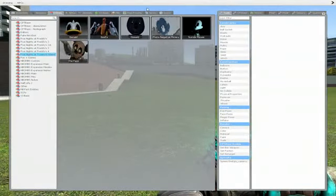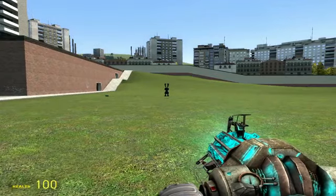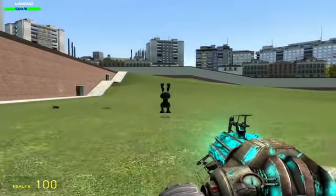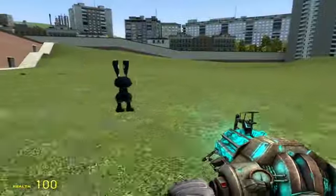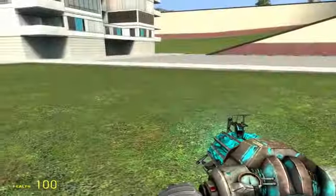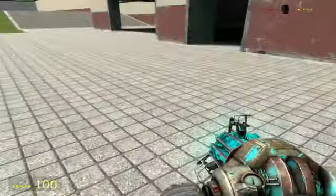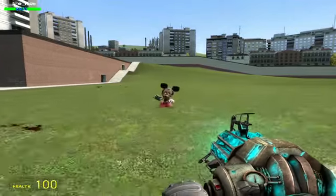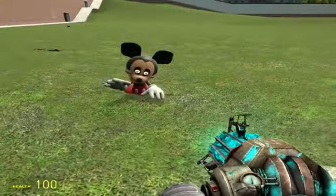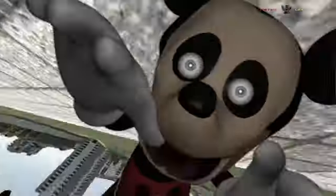Alrighty then, next up we have Oswald the Rabbit — 500 HP as usual. And yeah, that's what he does. Next up we have Face, also 500 HP, and he's one of the slower characters.